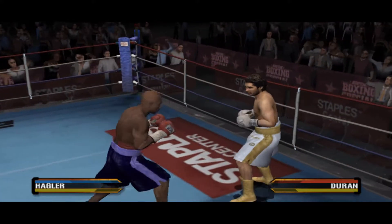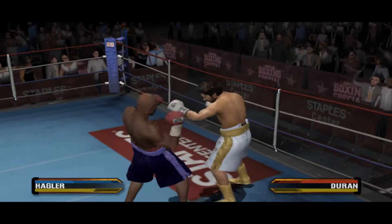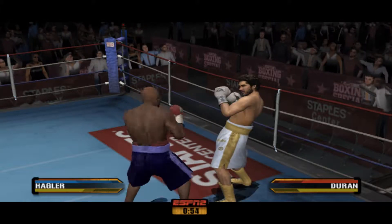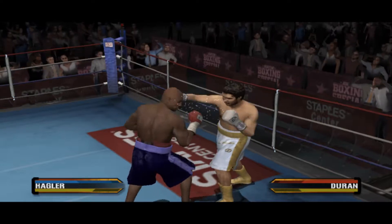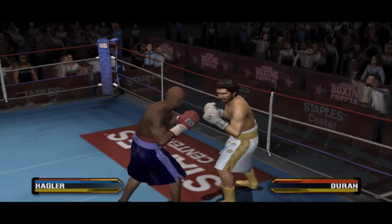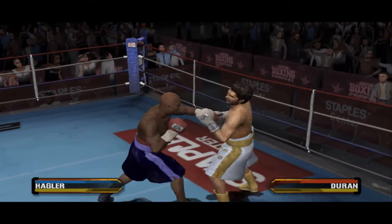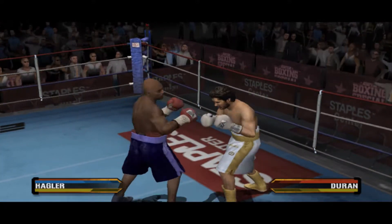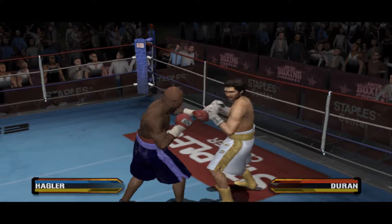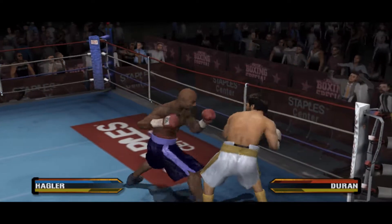Duran has nothing but fire in his belly, and it's been smoldering there since he was a kid growing up poor in the tough streets of Panama City. Marvelous found an early opening and unleashed a big combo. Nice, fast combination for Hagler. Hagler's flurrying, landing a three-punch combination. Stiff jab lands up top. Hard hook lands and starts off a solid combination. He's able to land a great shot after confusing his opponent with a well-executed feint.